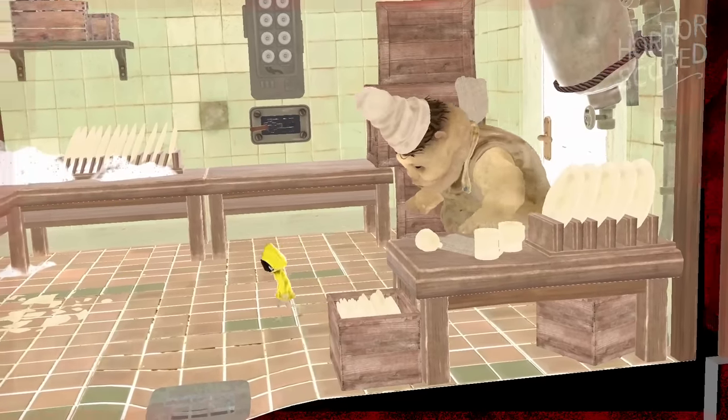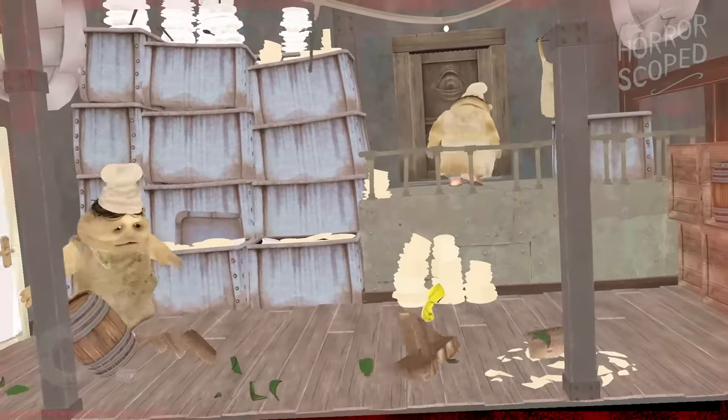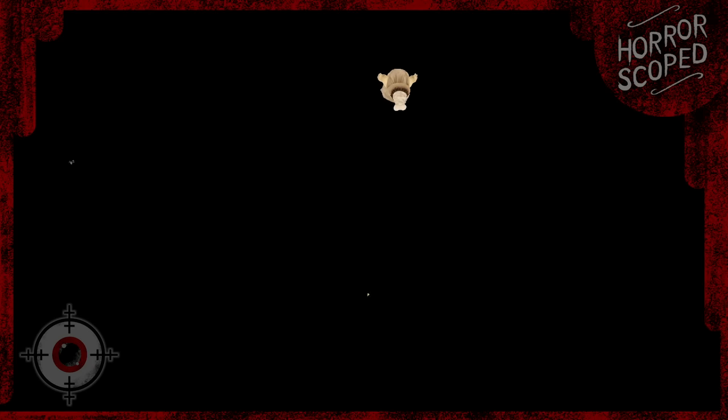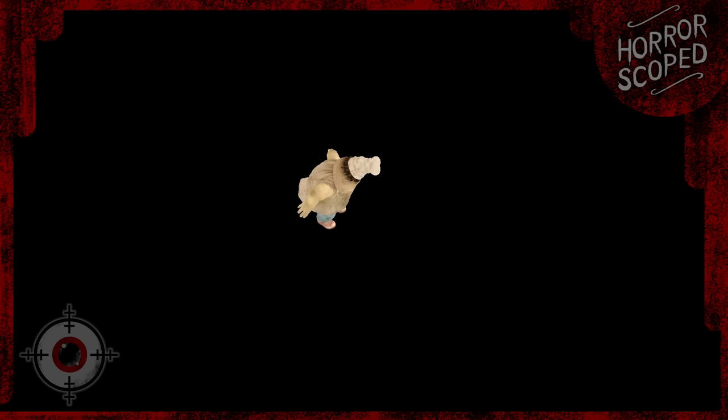When the chef is in this chasing state, he's fully determined. So much so that if we rip Six out of the level and just let her fall into the abyss, the chef, in a way, follows. The world unloads and he begins to fall as this pursuit continues. I followed them as they fell for well over five minutes. At one point we can even see the chef doing a grab animation, as if he captured Six — you can see the loading icon appear as if he actually succeeded with capturing us.